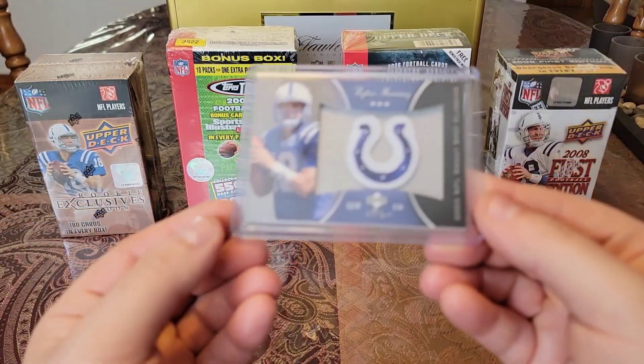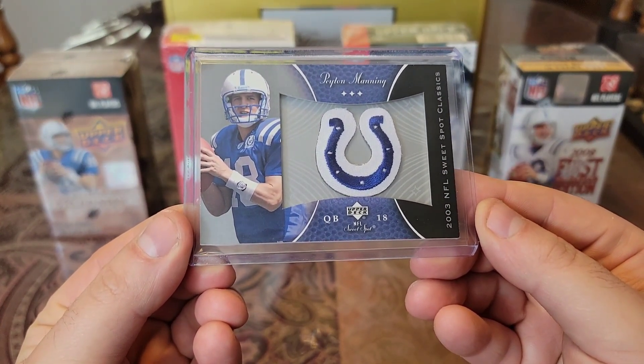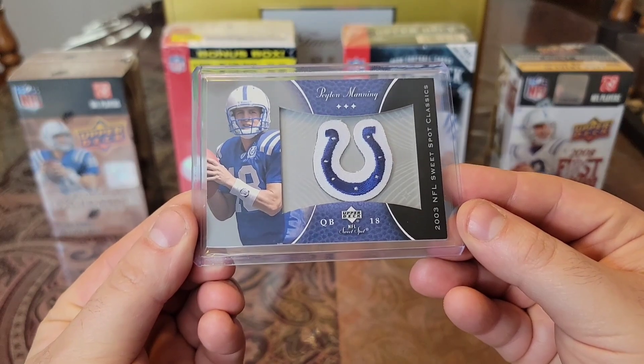Then we have a really nice O3 NFL Sweet Spot. Got the nice manufactured horseshoe on the super chunky stock. Awesome looking card.